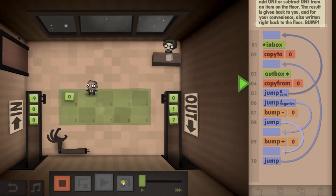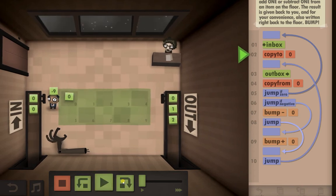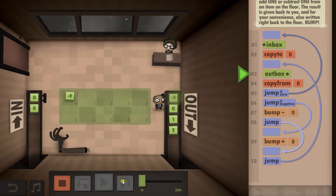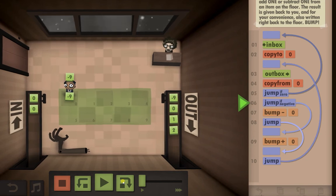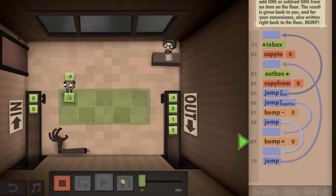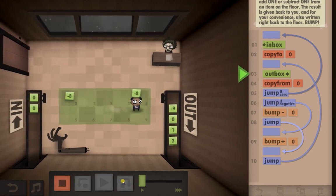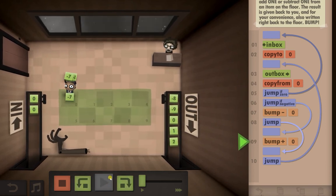Again I pick it up from the floor — now it's a zero, which means we don't need to minus or add anything, we just copy it straight to the outbox and jump all the way back to the top. We copy the new number to the floor, put it in the outbox, then copy the number back from the floor. Now the number is negative, which means we need to add from the floor — so negative nine becomes negative eight, etc. — and then jump and put it in the outbox. I'm going to speed this up because I think you get the idea.